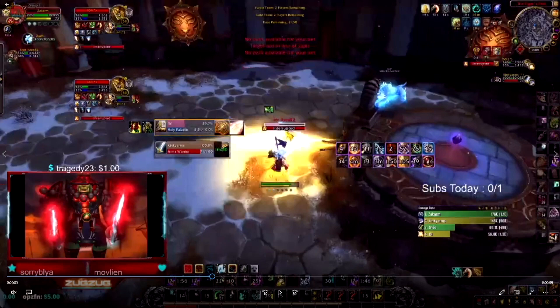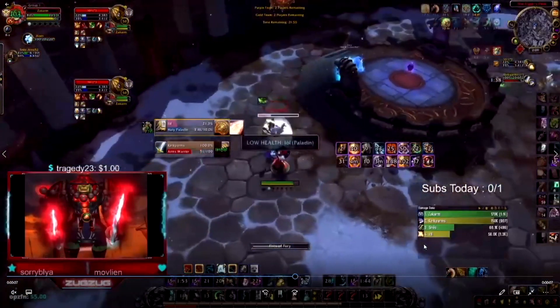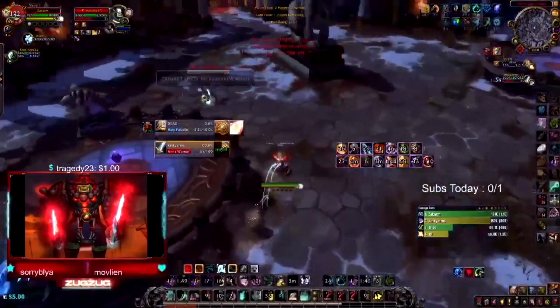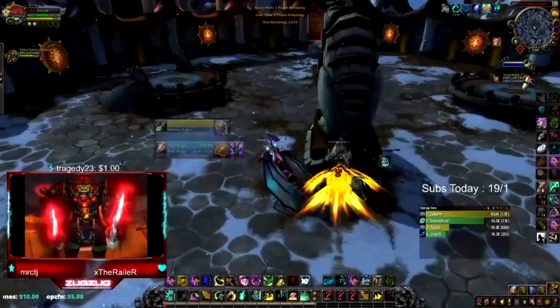When you're channeling Fists of Fury or Spinning Crane Kick, you want to be spamming Touch of Death — you have a free global during those channels. Here, I get the kick on the Pally who's quite low, start my Fists of Fury, spam Touch of Death as he gets into range, and as soon as he's in range I have that free global and Touch of Death him for the win.